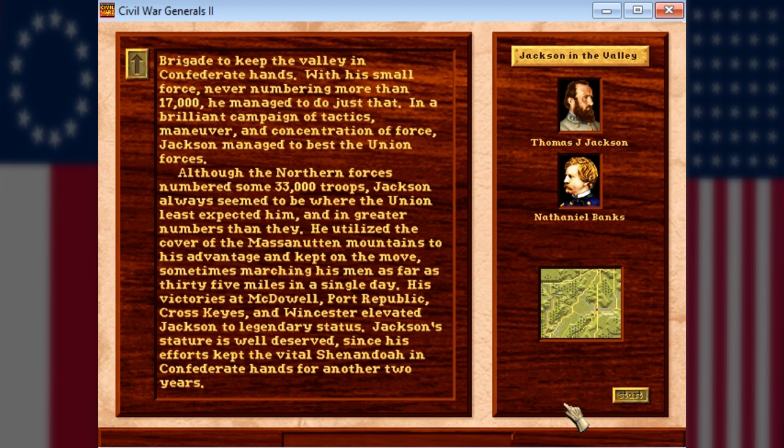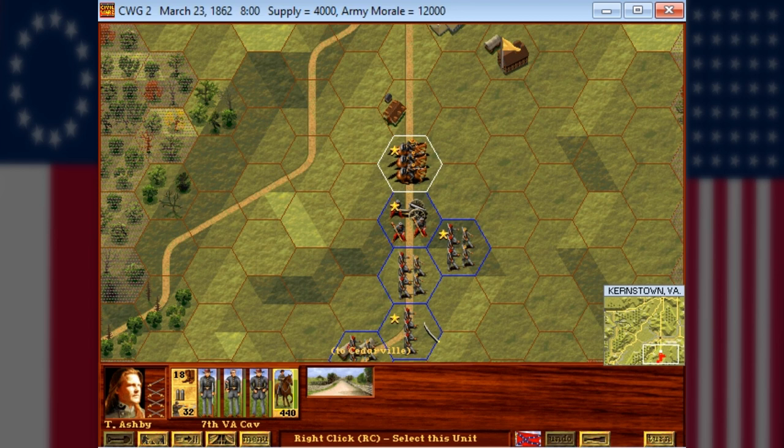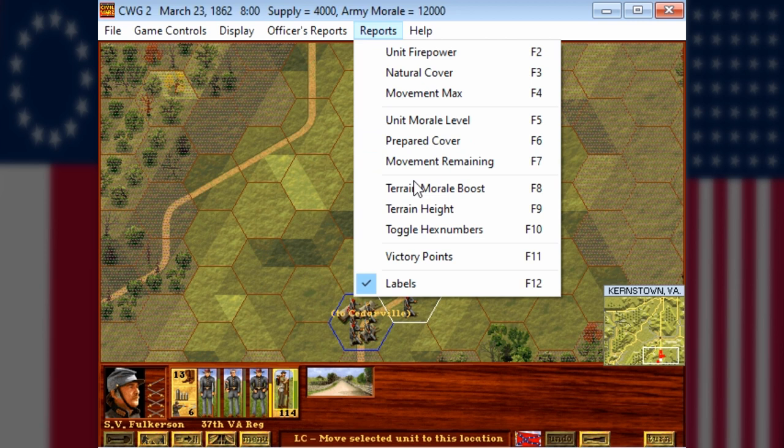I really have my work cut out for me trying to match Jackson here, since he made his name in this campaign and it basically vaulted him to legendary status, almost rivaling Lee. This was really important for the Confederacy because the valley is a very fertile place, serving as the breadbasket for the south. We start out with these forces and I think we'll be having some reinforcements down the road.